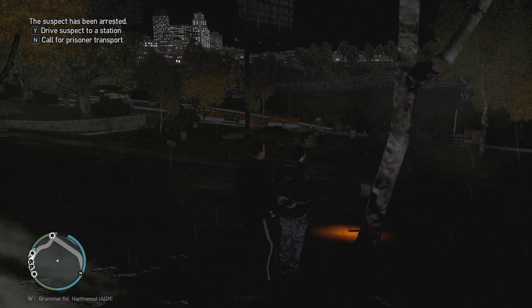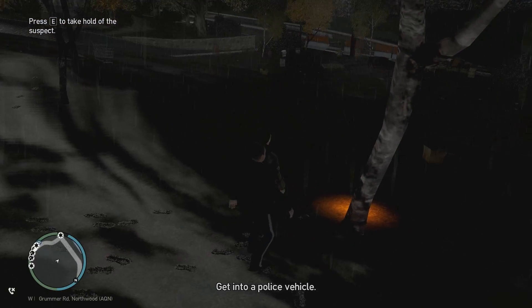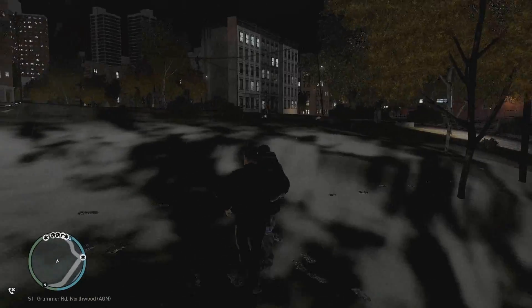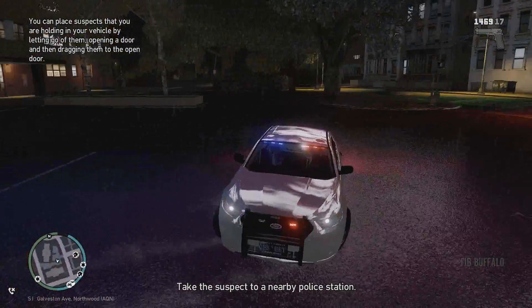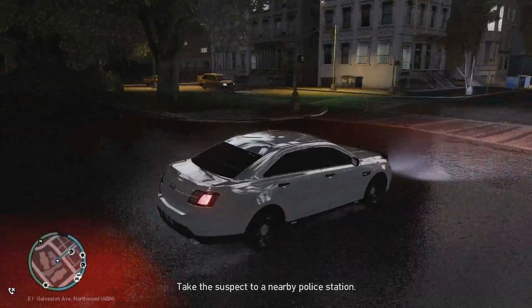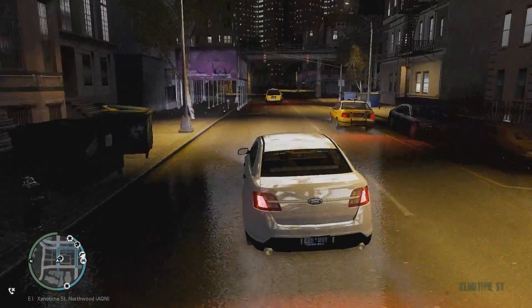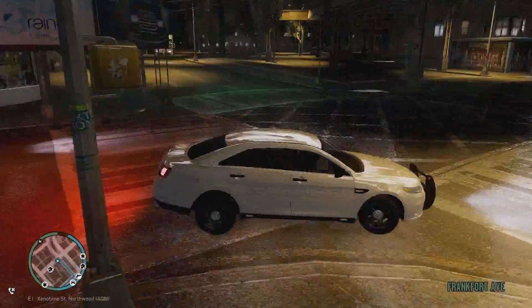I don't have police helpers so I can't collect his gun. I'm going to bring him to the police station. I'll probably get a police helper for Christmas — it's cheap, like $55 on Amazon for a one-terabyte Western Digital hard drive, which is a decent drive. All right, turning right here — no sign says otherwise.